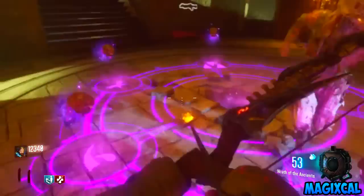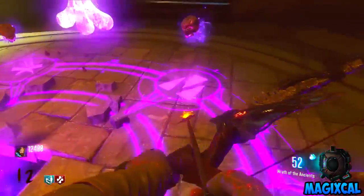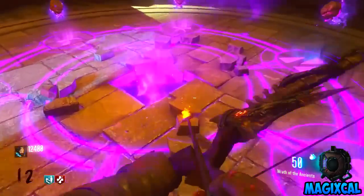Return to the trophy room and the announcer will say 'What is my name?' You must then use your bow to shoot the symbols in the order you received them from the statues. If you completed this step correctly, you can now pick up a new arrow.